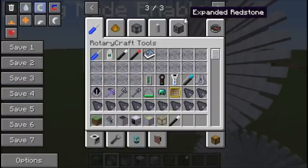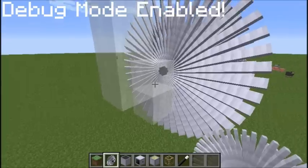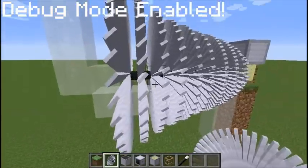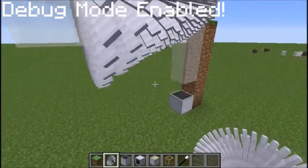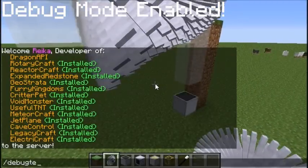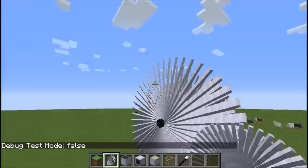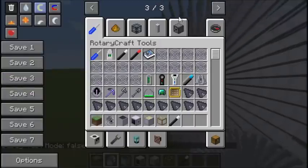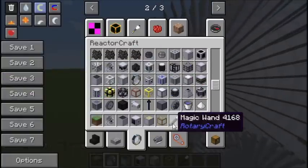1.7 seems to have fixed that flickering bug — of course, as soon as I say that, it's going to immediately happen. Okay, so that's what happens now: it doesn't flicker anymore, it just stops rotating. Let's make the steam go away for now. Anyway, so let's assemble the multi-block.